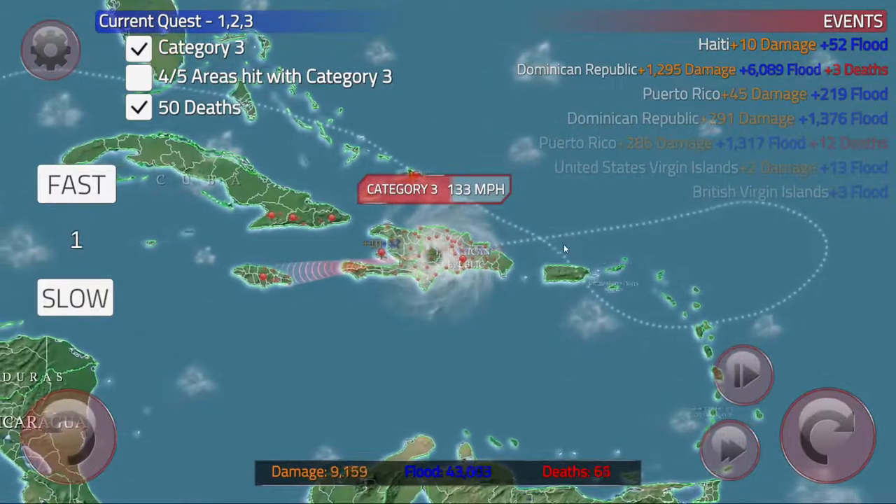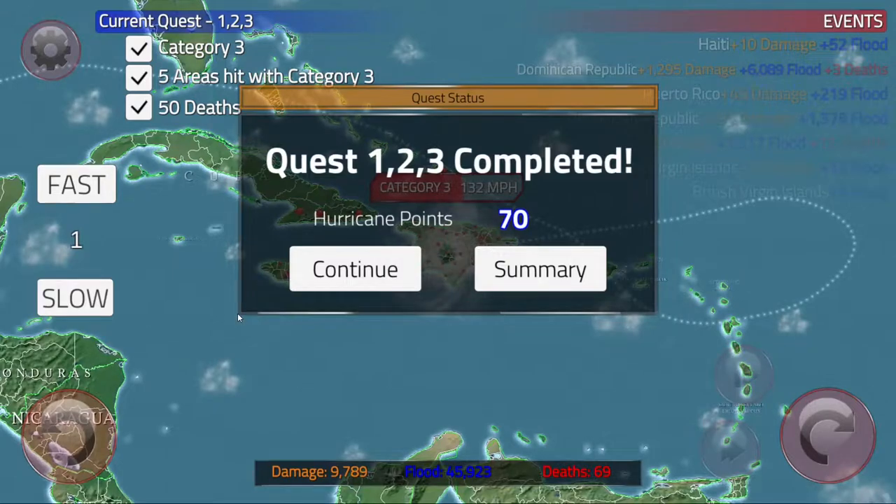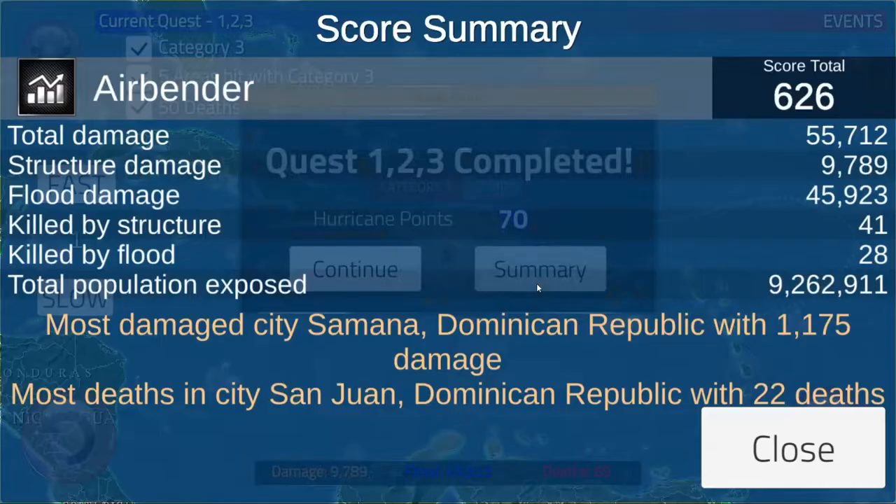Oh well — they were going to get killed anyways when they turned the game off. Let's look at the stats: 55,000 damage, 9,000 structure damage, 45,000 flood damage — mostly destroying people's homes. I ruined 9,000 people's lives. I guess I really got the Dominican Republic.